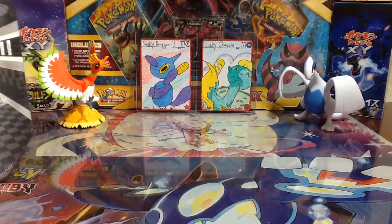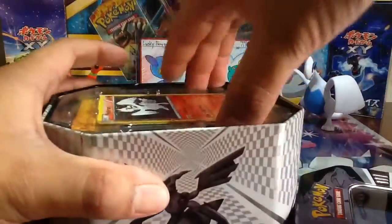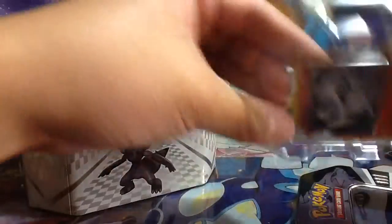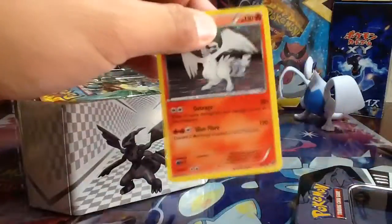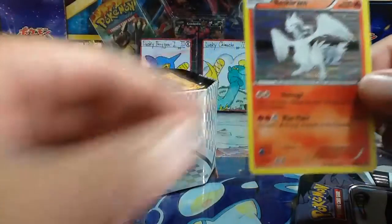Let's go ahead and open this up. Hopefully my lucky cards will help me out in this episode. We'll see if this tin is one of the reprint tins or one of the actual ones — and I can already see it's a reprint tin, but hopefully we still get something good. So we have here the Reshiram holo promo BW zero zero four.